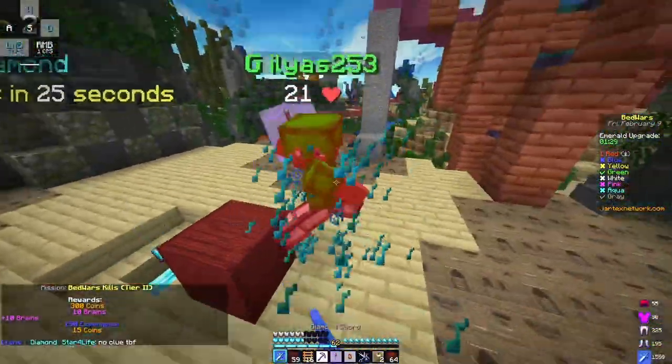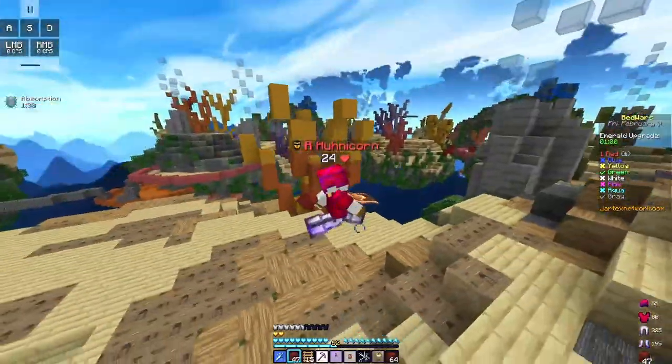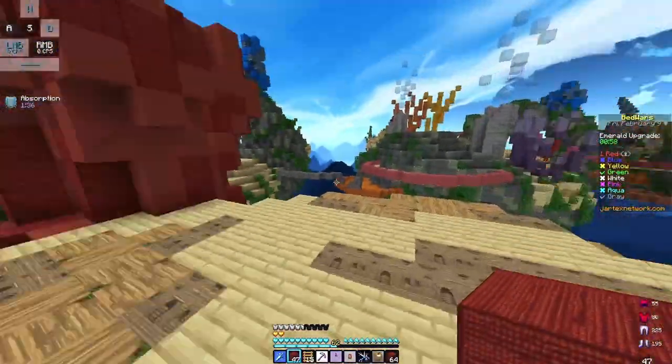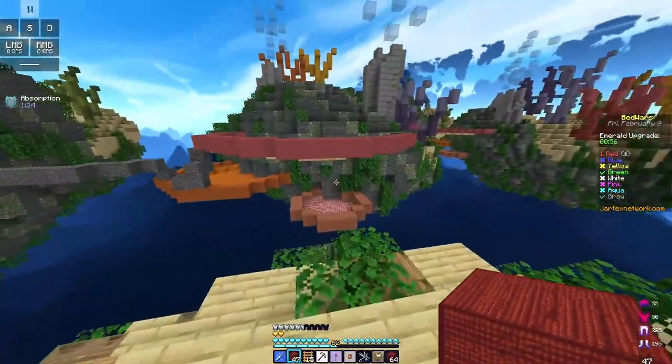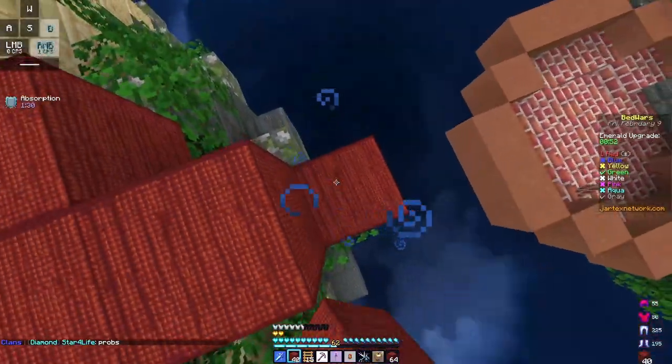Green — where did you come from? Get out of here. Whoever made this map, I do not like the middle of this. It's so difficult — you always have to bridge up here.